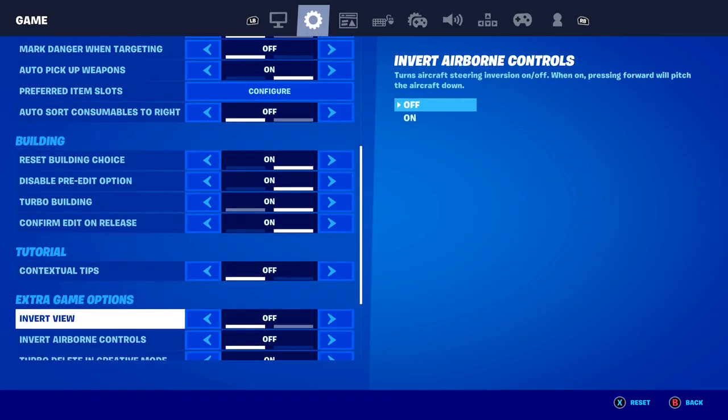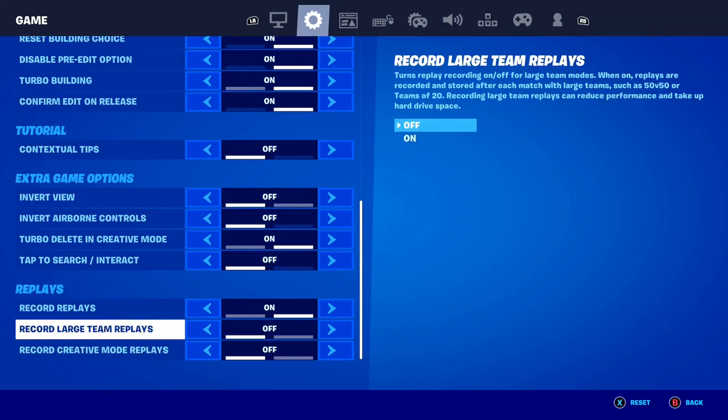After that, once you're set to the correct region, scroll all the way down to the replay settings here inside of Fortnite. You need to have 'record large scene replays' and 'record creative mode replays' both turned off here inside of Fortnite. This is so important because if these are turned on, it's going to lag the game so much and it might not work for getting bot lobbies. So these both need to be turned off.